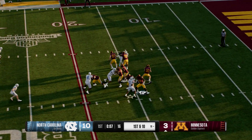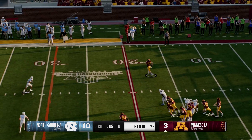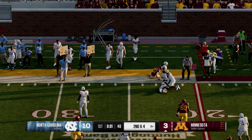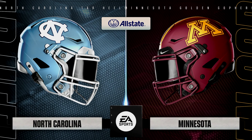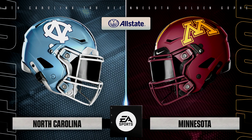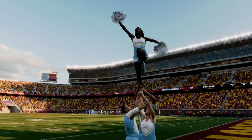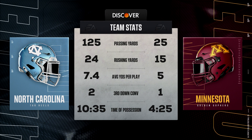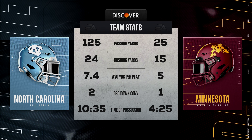On first down, it's play action, makes a quick catch. Receiver brought down after a short pitch and catch, and it's North Carolina in front. At the end of the first quarter, let's check out the stats so far — North Carolina leading Minnesota three.